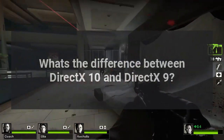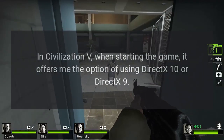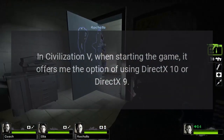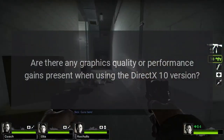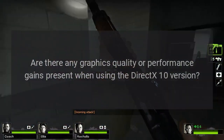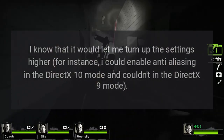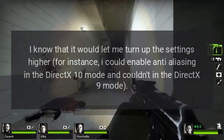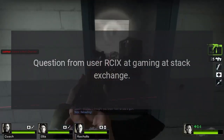What's the difference between DirectX 10 and DirectX 9 in Civilization 5? When starting the game, it offers the option of using DirectX 10 or DirectX 9. Are there any graphics quality or performance gains when using the DirectX 10 version? For instance, anti-aliasing can be enabled in DirectX 10 mode but not in DirectX 9 mode. Question from user rcix at Gaming Stack Exchange.